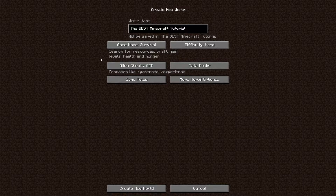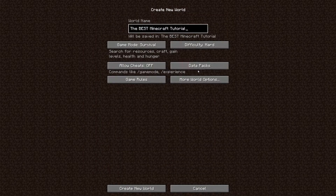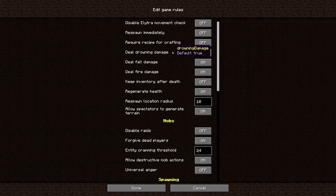Allow cheats is pretty straightforward — it lets you use commands, and if you use commands you're kind of cheating in the game. We are not going to be cheating; we are playing this fully vanilla, meaning fully basic, fully legitimate, no cheating or hacks. Data packs are a tricky one — there are a lot of data packs people make online that you can download, kind of like mods but usable in vanilla Minecraft. I'm not going to use any data packs for this tutorial to keep things vanilla.